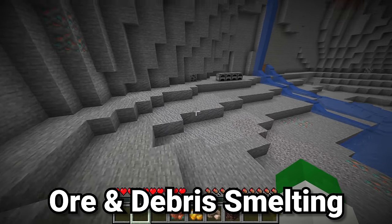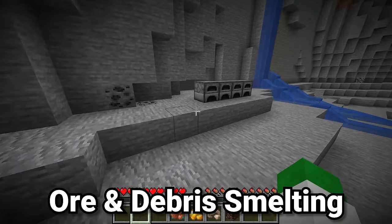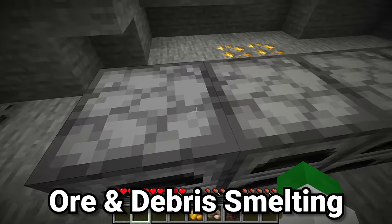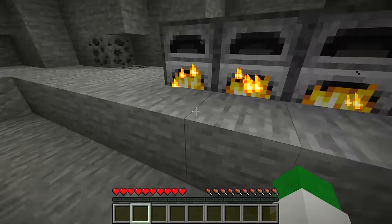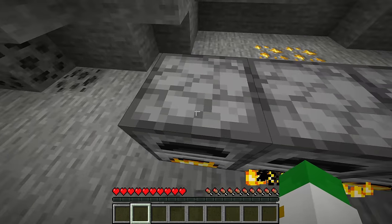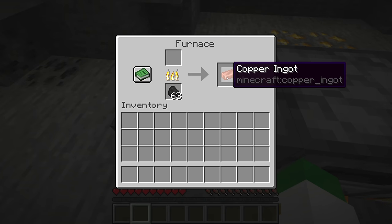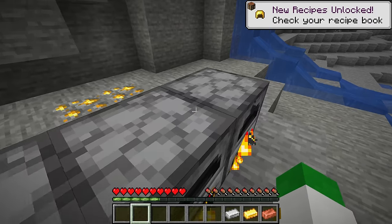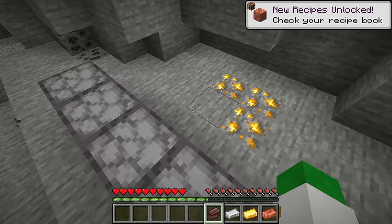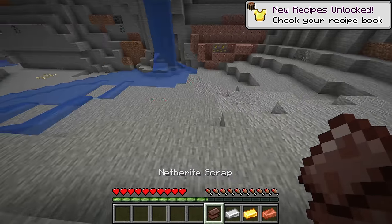The most vital use of the furnace is its ability to smelt raw ores: raw copper, raw gold, raw iron, and ancient debris. All four of these cook into their smelted variants — the copper ingot, gold ingot, iron ingot, and netherite scrap, which can eventually be turned into the netherite ingot.